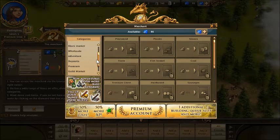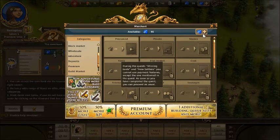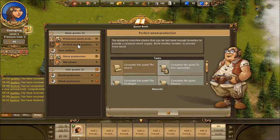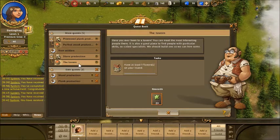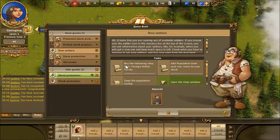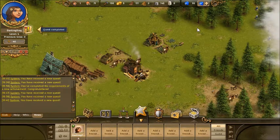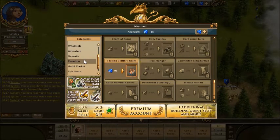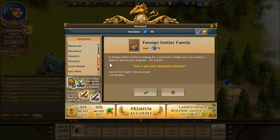I don't want epic items. I've got my decorations — got my chair. Architecture, black market, wholesale, adventure deposits, premium... I'm going to need further guidance on that. Perfect wood production, new settlers — what am I doing? Have at least one tavern. New settlers, that's what I want. Buy the following shop item: foreign settler family. I edited that out because I was looking for my foreign settler family for a long time and it was mostly me swearing. So there's my foreign settler family.